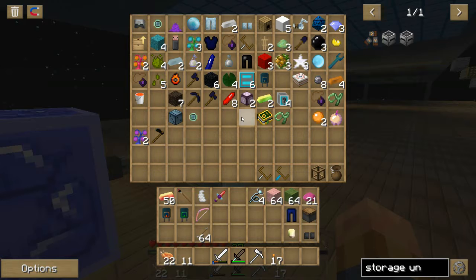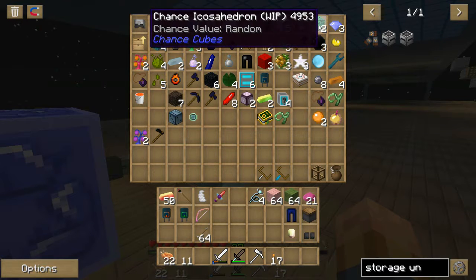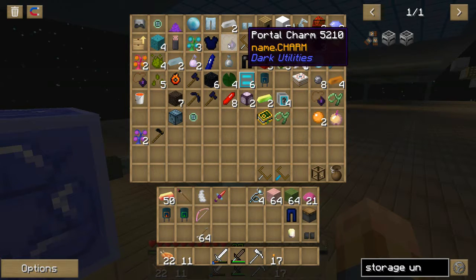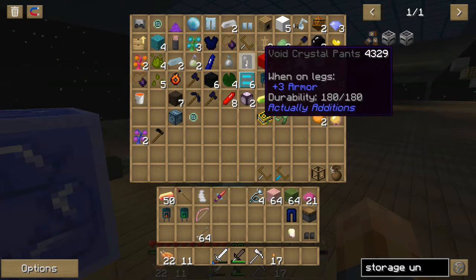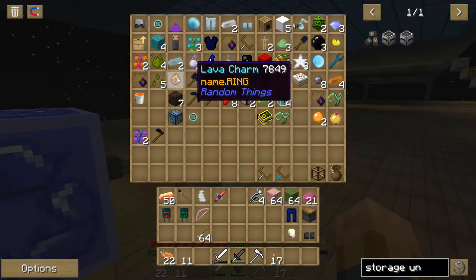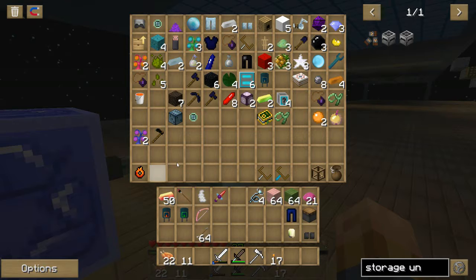I got some coarse flowers — that's pretty cool; I might plant those. I don't think I need them for anything. Check these out — I ain't got a clue what that was; it looks so freaky! Some portal charms — I've never even messed with dark utilities. And some crystals and capacitors.